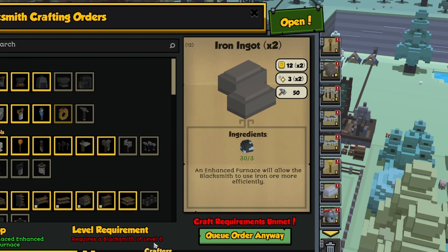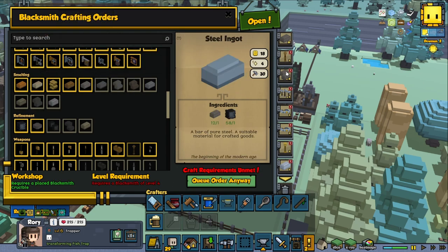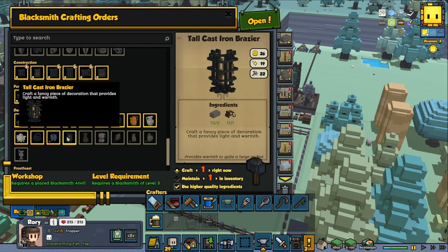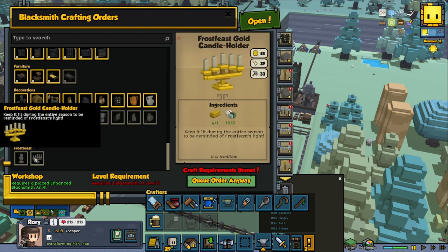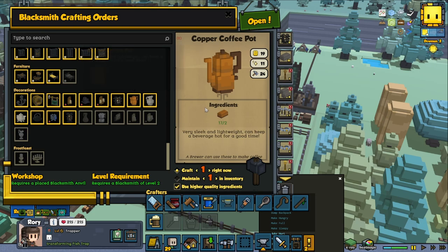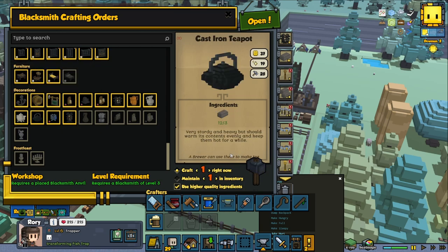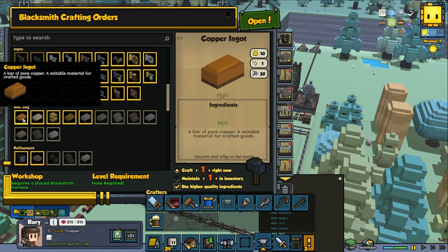For the blacksmith, we can't do certain things until we reach level six. So we need to add a crafting order for iron ingots — normal ones, let's make about 15. That's level two. Level six is very far away and we need to do a lot of crafting to get there. Let's also make some Frostfeast gold candle holders — I've never seen that one, it's beautiful. I'll make two of those, plus two normal candles. We can also queue up coffee pots, pewter pitchers, and teapots. All of these together will help us level up quite far. Queue up 15 more iron ingots and 15 more of those items for later, plus upgrade some tools — two saws for the carpenters and two spindles.